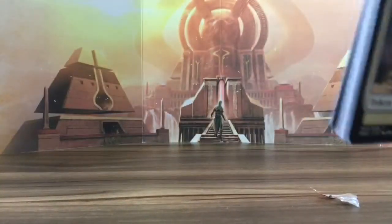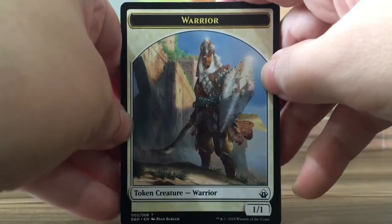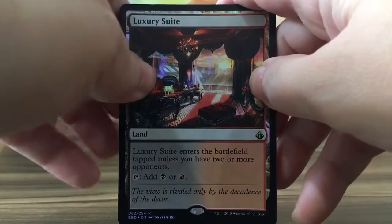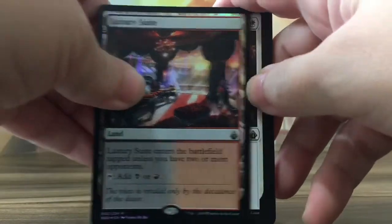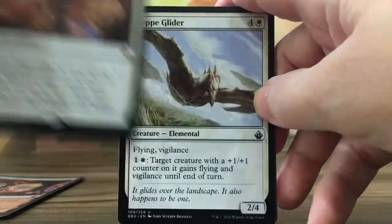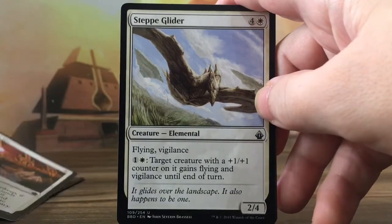BattleBond! Got the Warrior, nice planes, looks like luxury suites — wow. Lentex, amazing, no way!